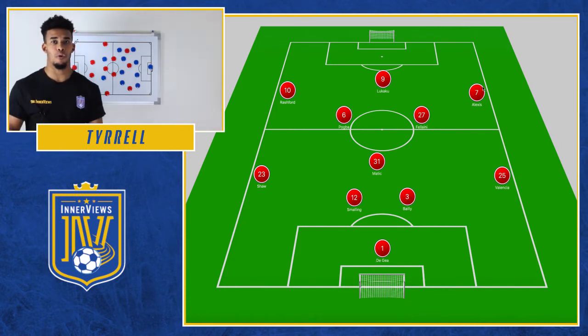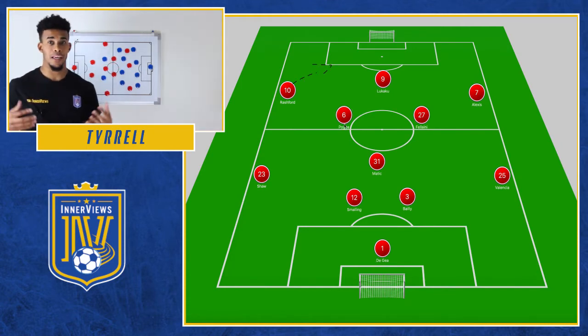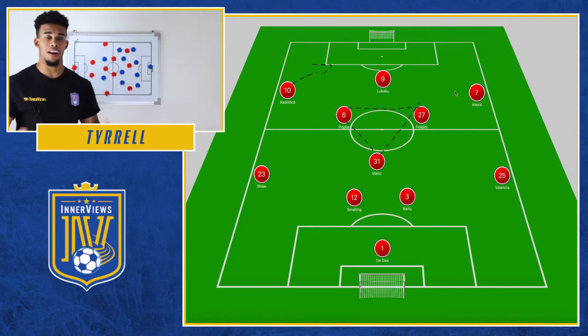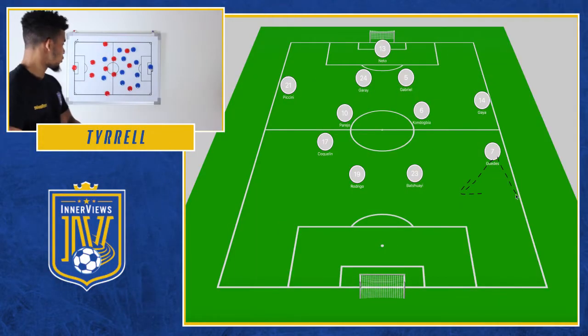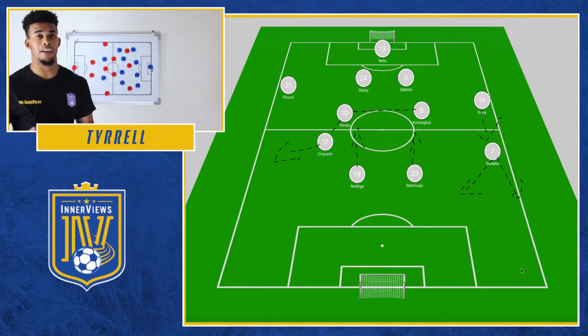We have Manchester United in a 4-3-3, with Rashford, Lukaku and Alexis Sanchez up front. In midfield, they went with Fellaini and Paul Pogba ahead of Nemanja Matic. Then Marcelino's Valencia in a 4-4-2, with Rodrigo and Batshuayi up front. Out in wider areas, they went with Guedes and Coquelin. And in midfield, Parejo and Kondogbia.